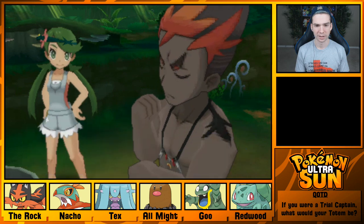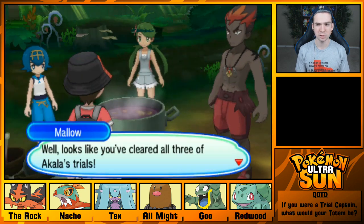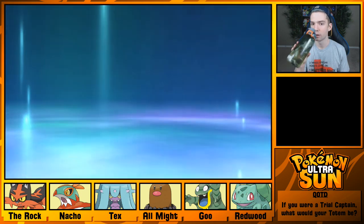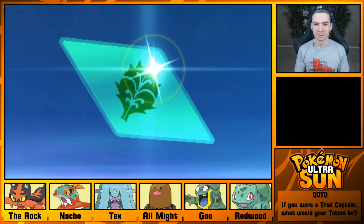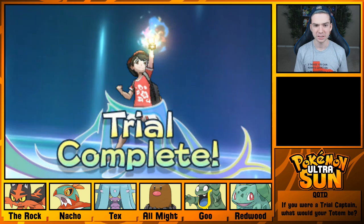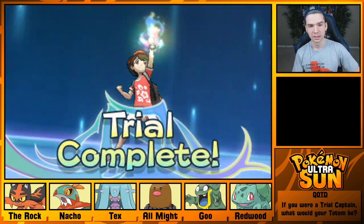My Merowak didn't stand a chance, nor did the Hawlucha that I had trained so carefully. Alright, Grassium Z! I'll give this to my new Bulbasaur. Later today I also want to do Island Scan again on Akala.